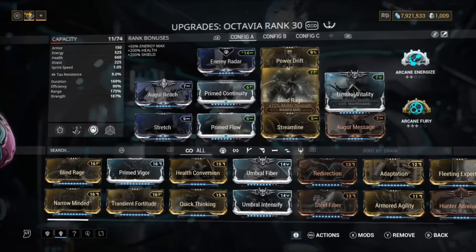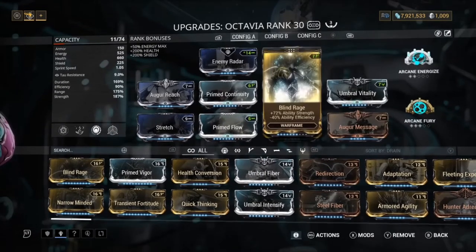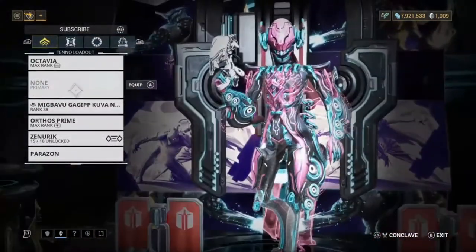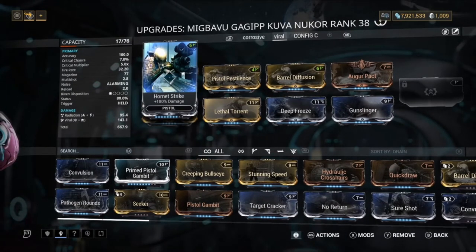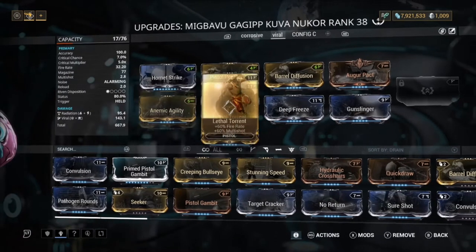Obviously if you have a full Umbra build on Octavia you could put on Umbral Vitality and Umbral Intensify or something like that, but yeah that's my build for now. For the pistol we use the Kuva Nukor. Kuva Nukor is probably the best pistol in the game because it does so much damage and the status is very nice.